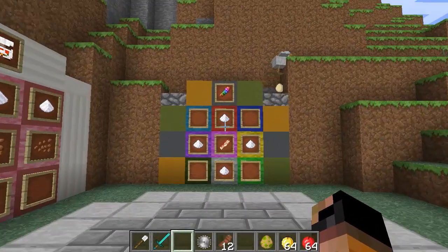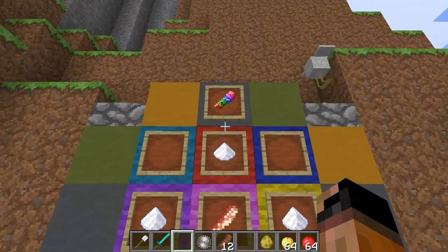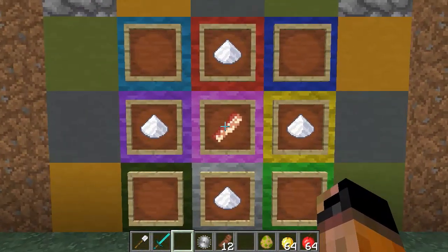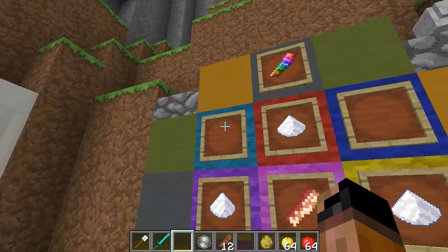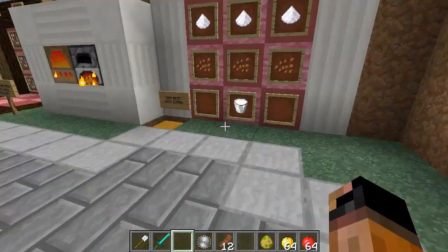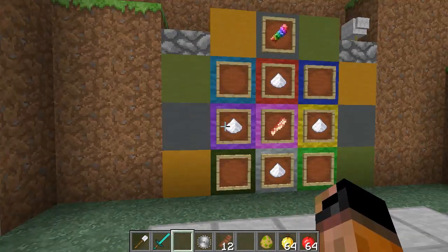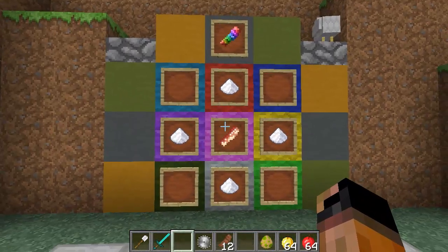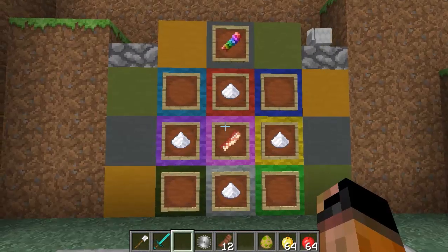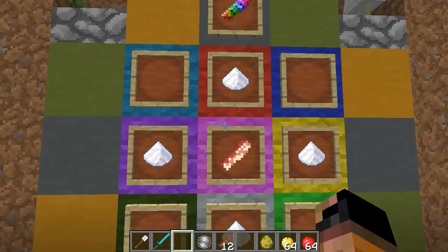I still need to cover one more thing. This is the rainbow bacon, otherwise known as the gay bacon. All you have to do is get a raw bacon and surround it with 4 sugars, so it isn't too hard to craft. It's also 3 points of hunger, which is the same as our Nutella. And it will give you resistance and jump boost — this is essentially a potion in the form of bacon. No more brewing for you guys. Pretty cool. I love the model.